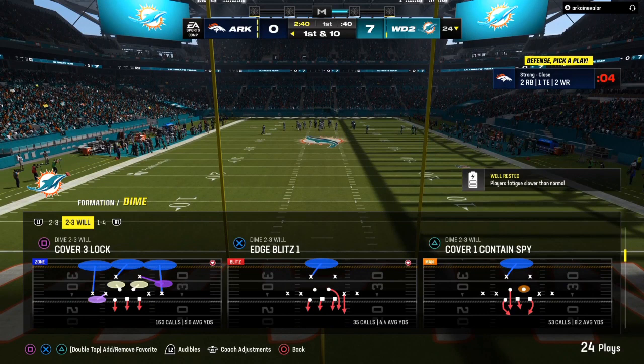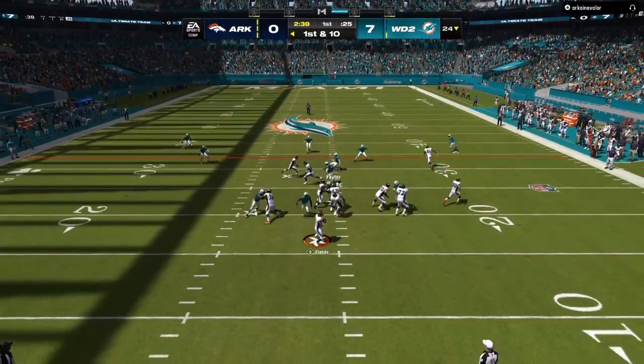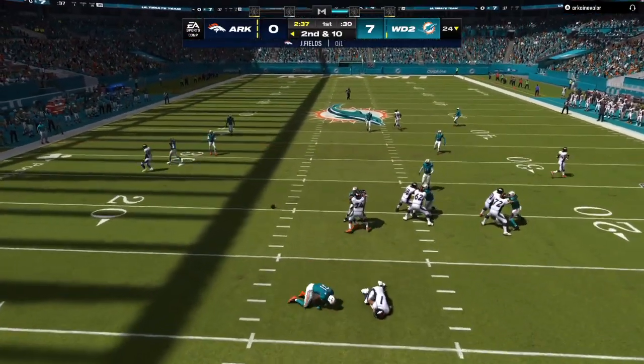Today we're going to break down an insane post-patch Madden 24 defense: Cover Three Lock out of a Dime Two-Three-Six Wheel — the fastest blitz post-patch.